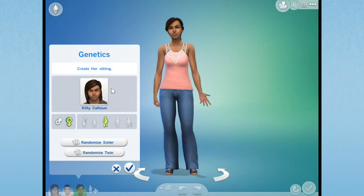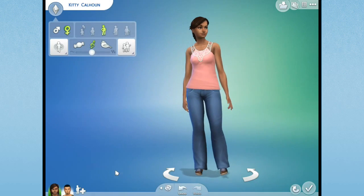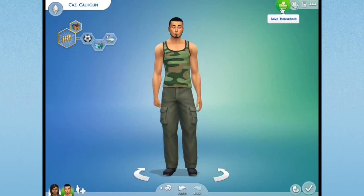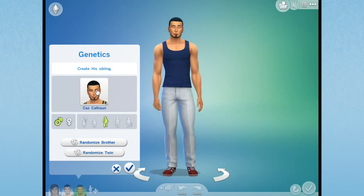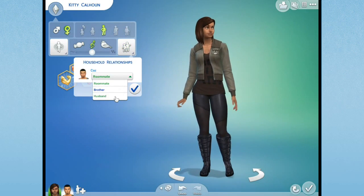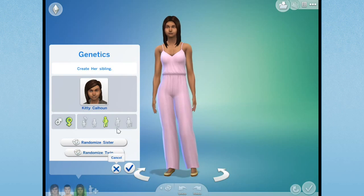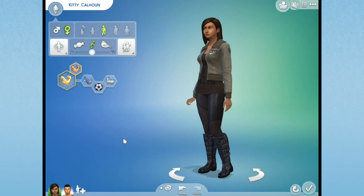Now we can actually add in some family members. Oh wow, she's cute - this would be if Kitty had a sibling, but we don't want to make a sibling. I need to edit their relationship - I want to change what those two have to spouse. Under edit relationships we change this to her husband. Then we can play with genetics - but we can't generate the kids yet, dang it.